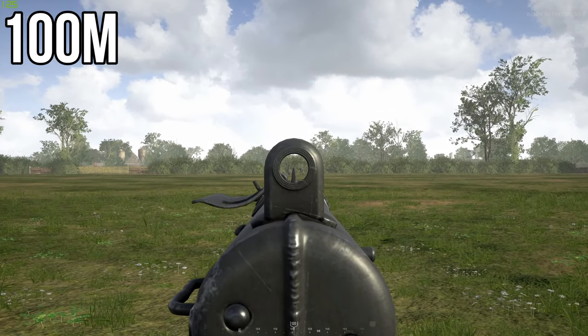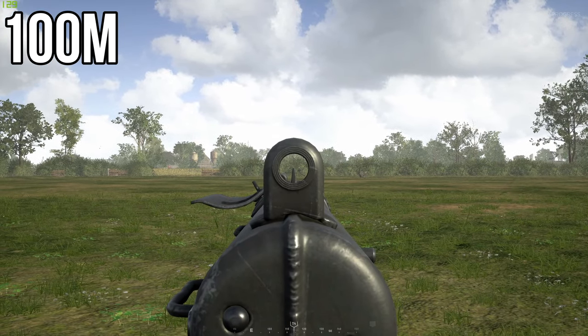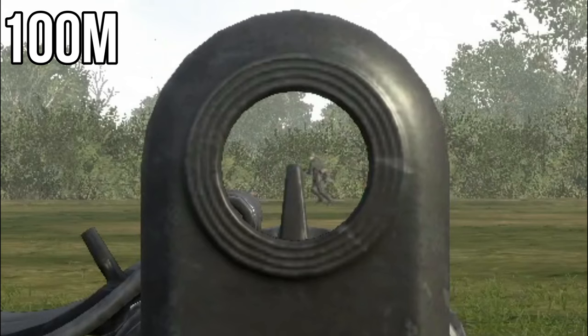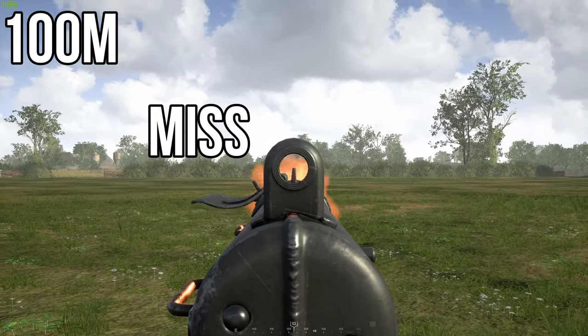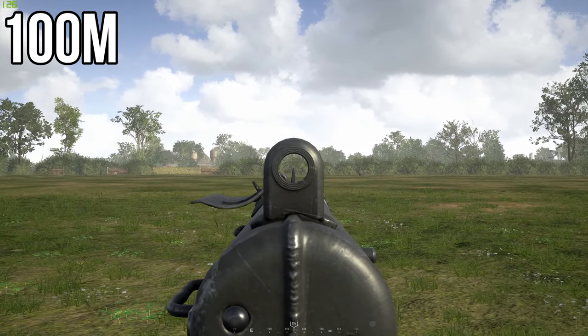For running targets at 100m it's pretty much the same as 75m — just aim about an extra person ahead of your target. For sprinting targets at 100m, aim another person ahead of your target, pretty much the same as 75m and 50m.